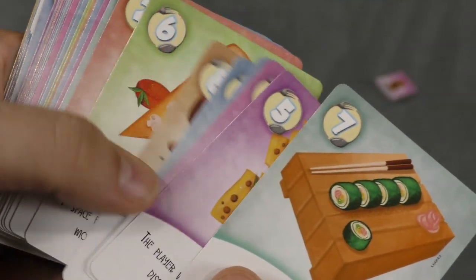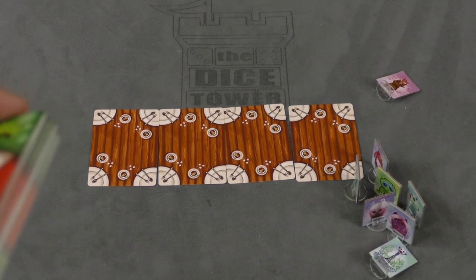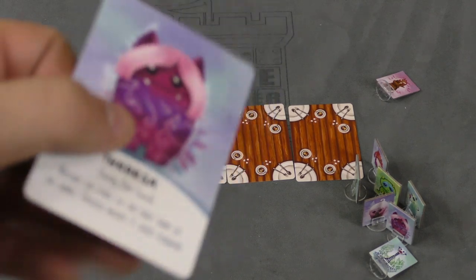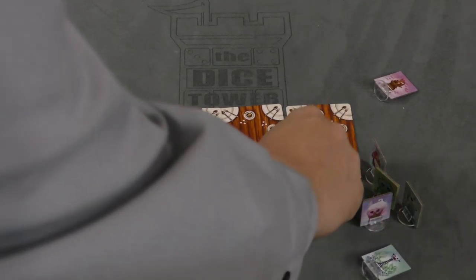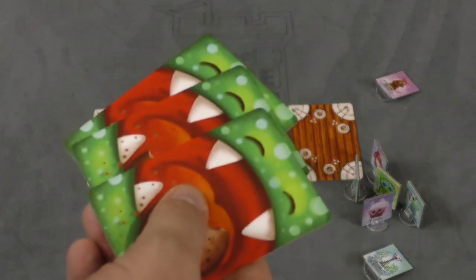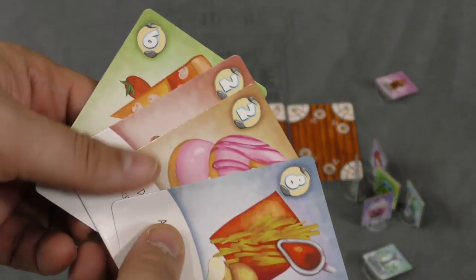Players are going to start with some cards from the food deck. Each of these cards has a number at the top and a special ability on it. At the start of your turn, if you have a monster that gives you a special ability — like Theresa, who moves one space forward before the start of the first turn — boom, she moves one space forward. Then you're going to draw a food card into your hand.